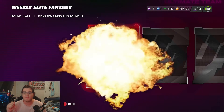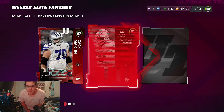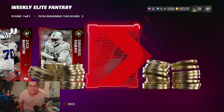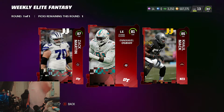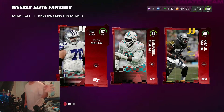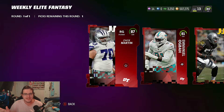Next up for the weekly elite fantasy pack — first card is Zach Martin, 87 overall. Let's go! Second card is Emmanuel — we don't want you, you're an 81. Last one — please be an 88 — another 85 Khalil Mack. As much as I want to take Khalil again, I'm taking Zach Martin — that has to be the right play.